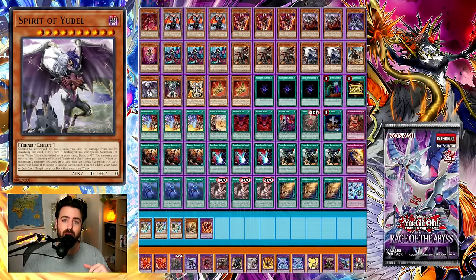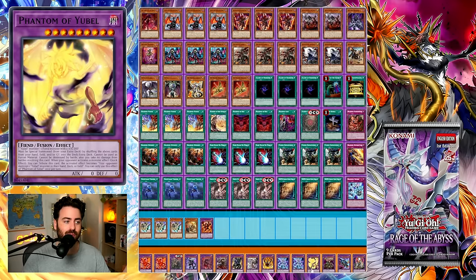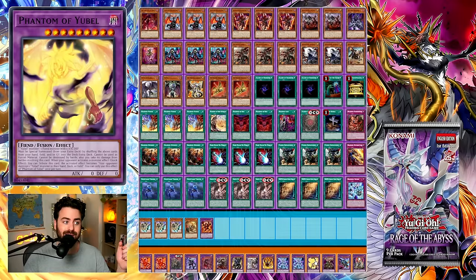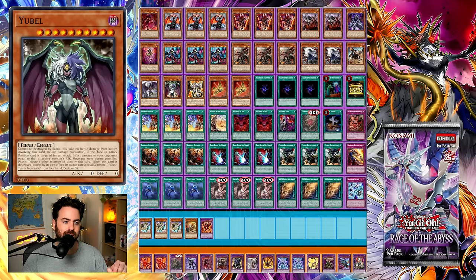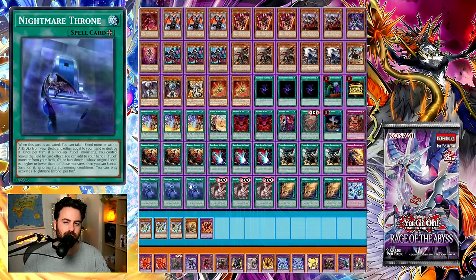The Ubel engine — Nightmare Throne means an additional negate for Ash Blossom via Phantom of Ubel. Come Rage of the Abyss, we're going to have a new Dominus card, Dominus Impulse, that a lot of decks can run — basically a trap/hand trap that can negate Branded Fusion. So it's good that we're getting Azamina, because Silvera can negate Ash, but it cannot negate the trap. Nightmare Throne pops a Spirit of Ubel, summons Ubel, shuffles both, giving you a negate for Ash. So if you open either Diabelstar, Wanted, or Nightmare Throne, you get a negate for Ash Blossom before anything.